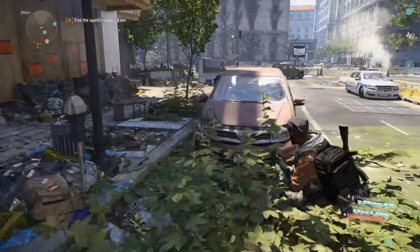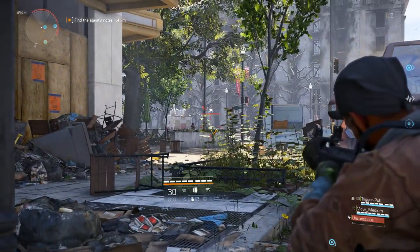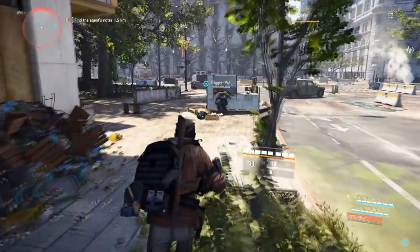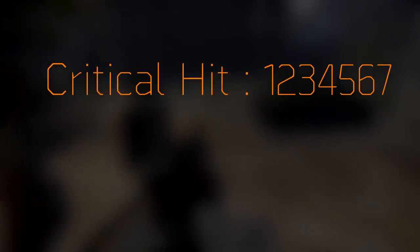First things first: when you're applying damage, the damage number indicator shows various colors for different kinds of hits. Headshot damage shows a different color, a basic strike shows a different color, but in the case of critical hit damage, these numbers are depicted in orange.